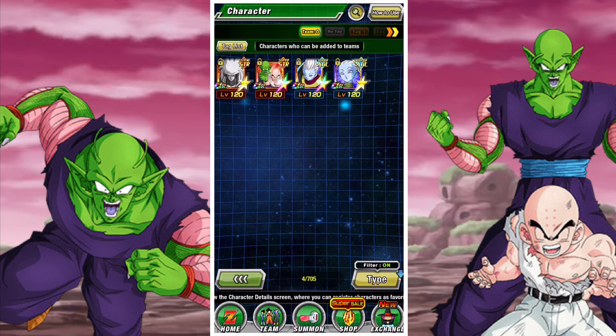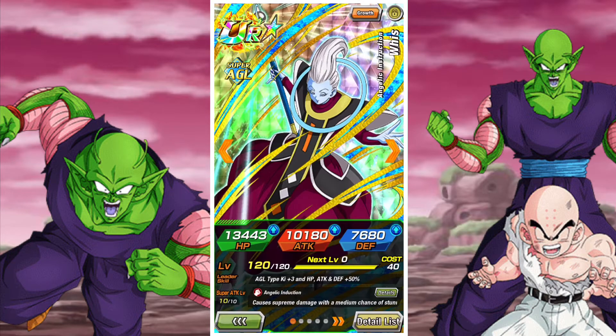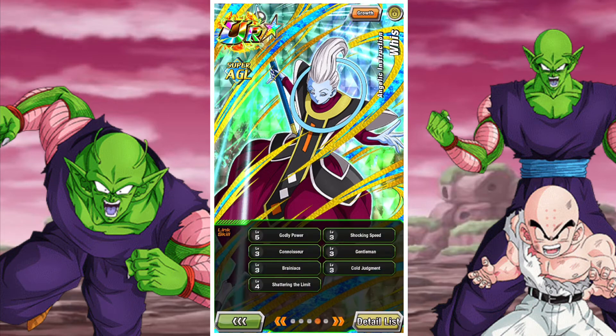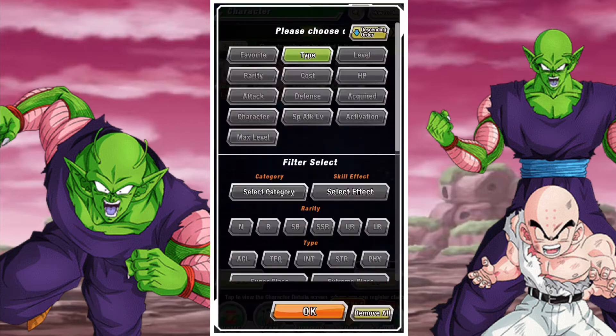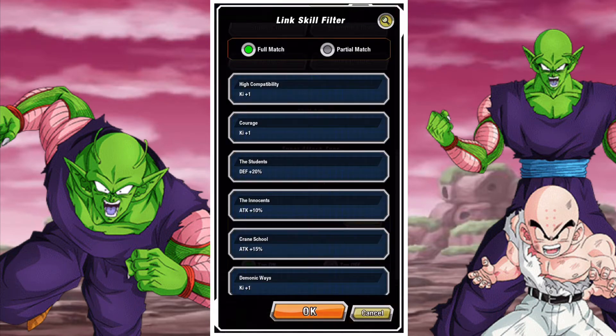They do trigger a lot of their good links — Cold Judgment, Solid Support, Kamehameha, Shocking Speed. It's like they link great with them but they don't share any categories, so it's kind of pointless. It's great but not something they're ever really going to link with.